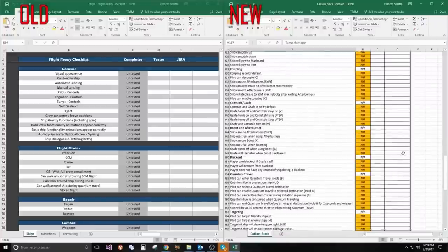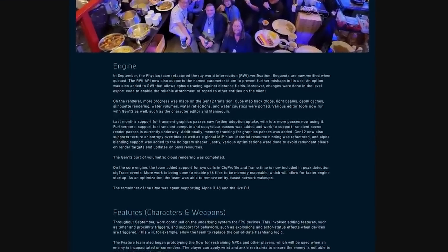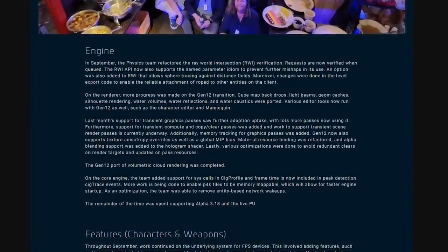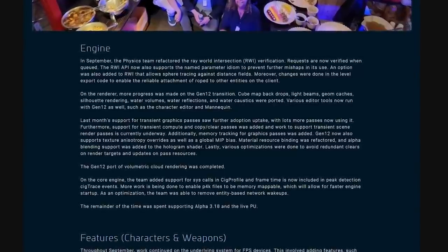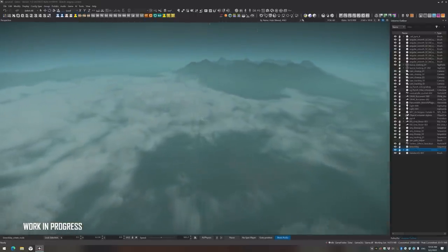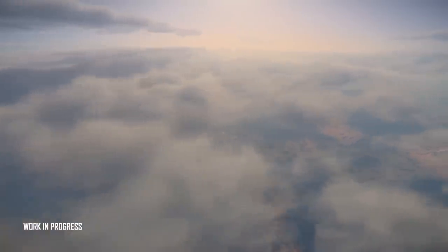On the engine side, plenty of work continued on the Gen 12 transition. CubeMac backdrops, light beams, water volumes, water reflections, and — the big one — volumetric cloud rendering were all ported over to the Gen 12 renderer. We await more news to see how much of this will make it into 3.18, and if we can expect better optimizations in this next update.